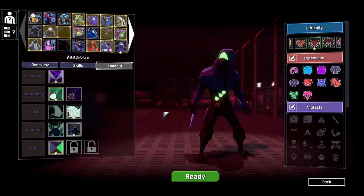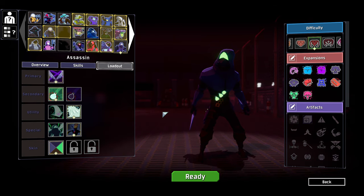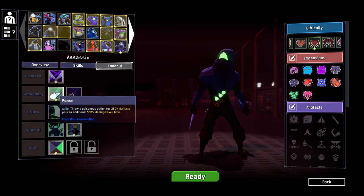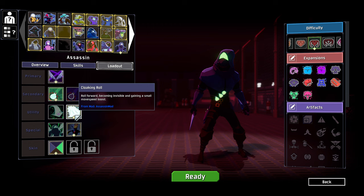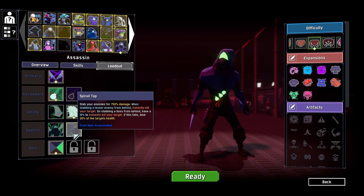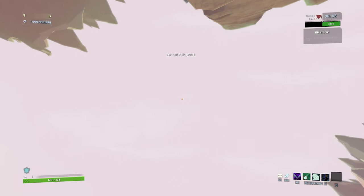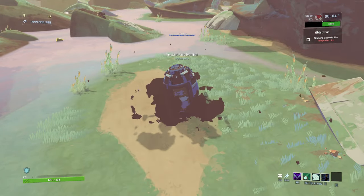Hello everybody and welcome back to Risk of Rain 2 modded. We're jumping in again this time as the Assassin, a pretty interesting looking guy. We've got these daggers here that we can throw around, we've got a thrown poison potion, we have the clerking roll here, and we also have the Spinal Tap for backstab damage and potential insta-kills, even on bosses, but at only a 10% chance.